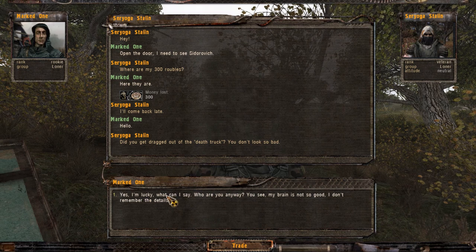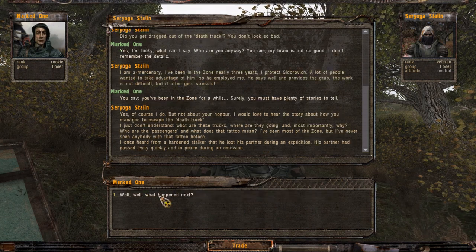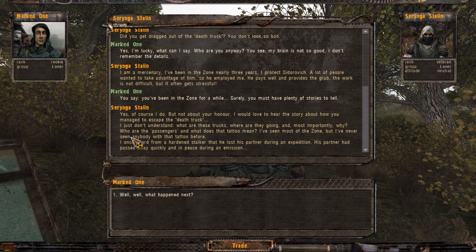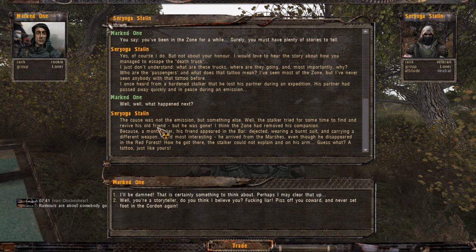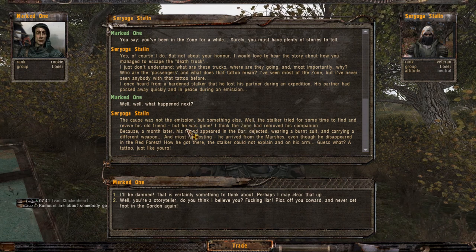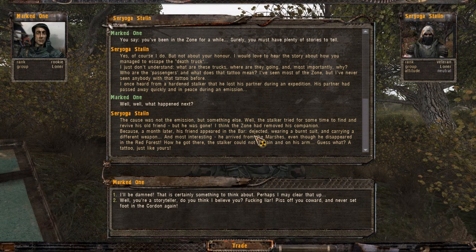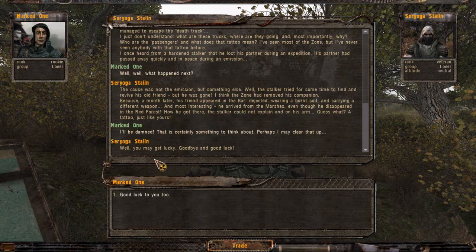He says he was dragged out of a death truck. 'Yes, that's me. I'm a mercenary. I've been in the zone nearly three years.' He's just wondering about the trucks — where were they going, and most importantly, why — and what does that tattoo mean? The course was not in the mission, but something else. The stalker tried for some time to find and revive his old friend, but he was gone. The zone had removed his companion, because a month later his friend appeared in the bar — dejected, wearing a burned suit, and carrying a different weapon. Hmm, something to think about.